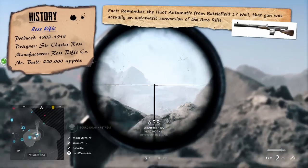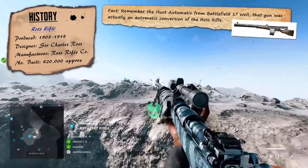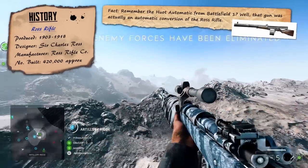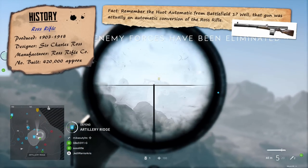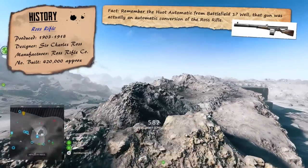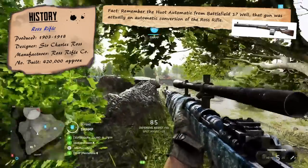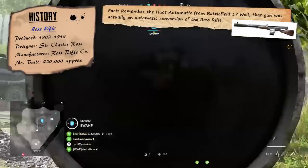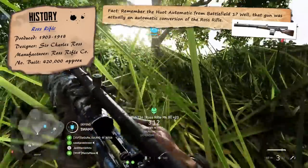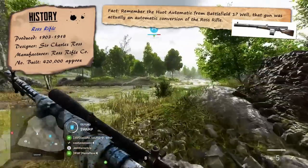The man to invent the rifle wouldn't be a fellow Canadian, but in fact a guy from across the pond in Scotland called Charles Ross, who also offered to finance the construction of a factory to build his newly designed rifle. The weapon itself was a straight-pull bolt action rifle inspired by the Austrian M1895, aka the Gewehr M95. It had a five-shot capacity chambered to fire the .303 British round, the same as the Lee-Enfield. On paper it sounded decent, but in reality it was often dubbed one of the worst weapons deployed in the Great War.